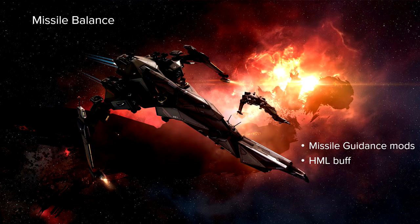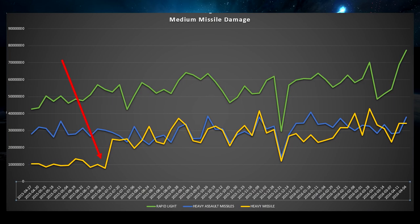We also did some work on missiles: we added missile guidance modules, then missile disruption modules, and made a buff to heavy missiles. Rapid lights are still in a pretty strong place, but what happened with heavy missiles is positive. This graph shows the three Tech 2 missile systems for medium ships: rapid lights on top, HAMs in blue, and heavy missiles in yellow. After our change, heavy missiles climbed up to sit about even with HAMs. They're still both below rapid lights, which is something we need to keep looking at — rapid lights have been in a strong place for quite a while and there may be some tweaking needed.